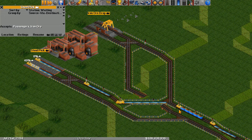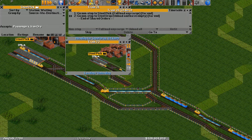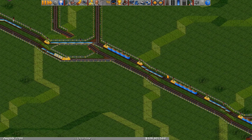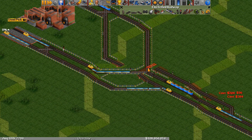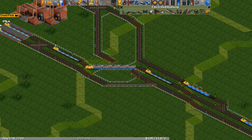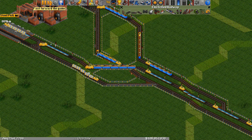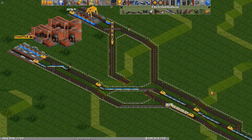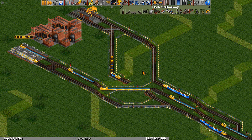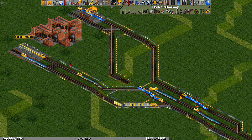One problem is that this split is just way too close to the station, so we should move it back a little bit to give more room for trains waiting to pick up steel. But we'll still eventually run into this problem as the stations grow and we add more trains and block the iron ore trains. The problem is we need this waiting space to be large enough to hold all the trains that could possibly be going to the steel pickup, and that's not really possible — we'd just have to keep moving the split further and further back.